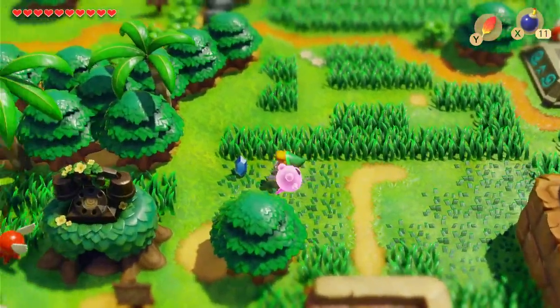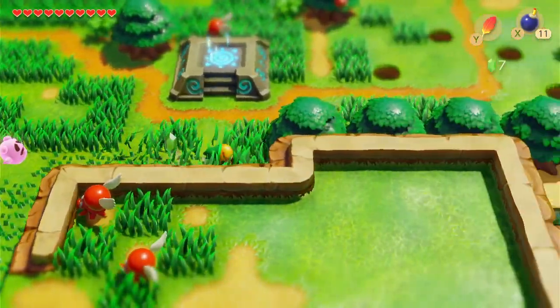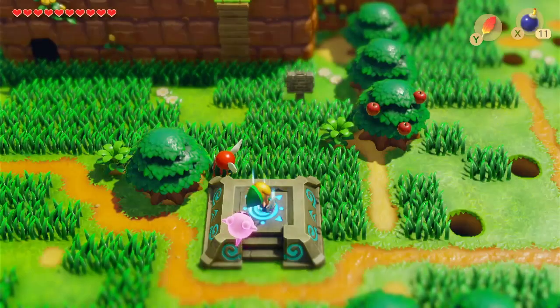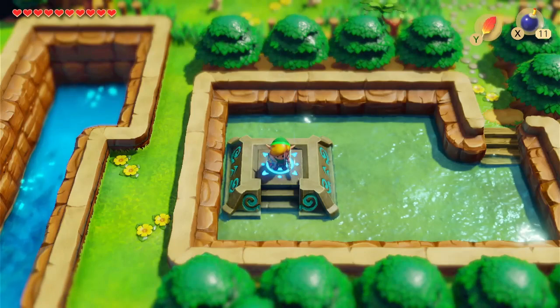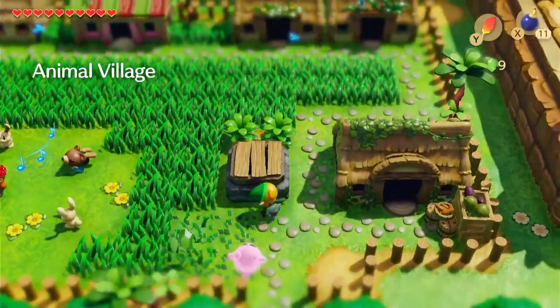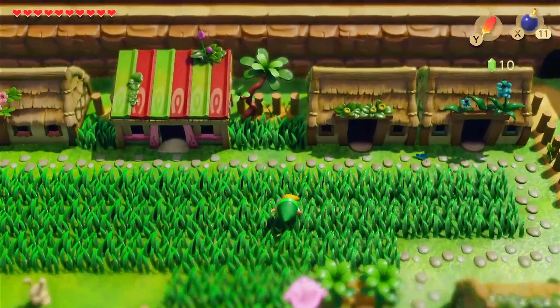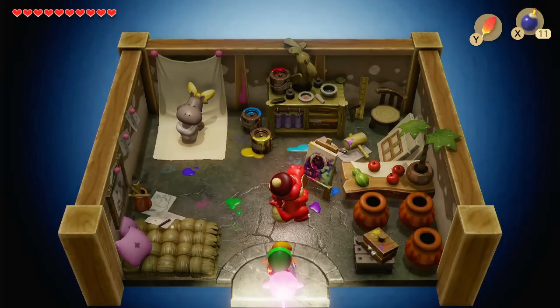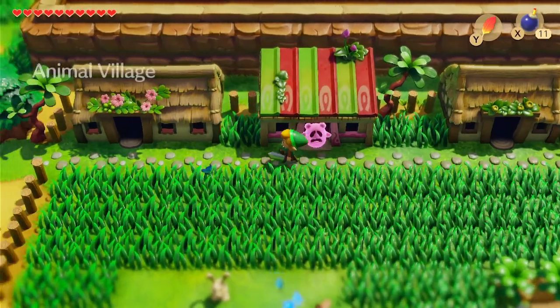So first things first, let's go back to Animal Village. Remember, because we picked up the hibiscus from the guy that we brought his vittles to, there was somebody here that wanted a hibiscus. I know it's in one of these houses up here. I was having a bit of a brain fart when I recorded this — this is actually the lady that wants the hibiscus. But I had a brain fart and went to all these other houses for no reason. I think one guy wants a hook or the mermaid's scale — we'll remember that for later.